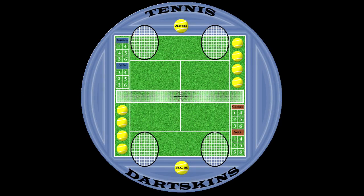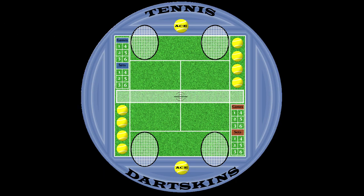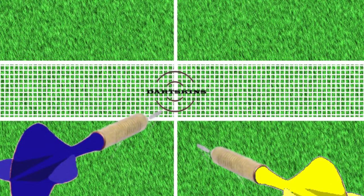Welcome to Dartskins Tennis. Two players are required for a singles match or four players for a doubles match. Each player or team throws a dart at the Dartskins logo. The closest player serves first then chooses which end to serve from.